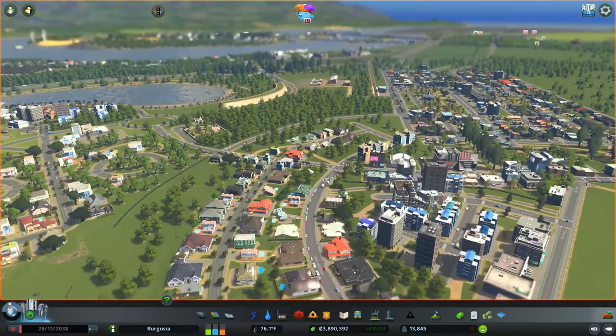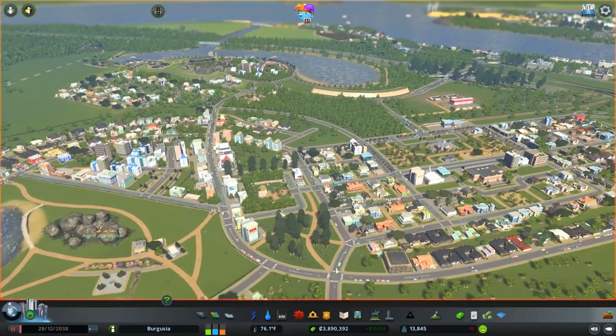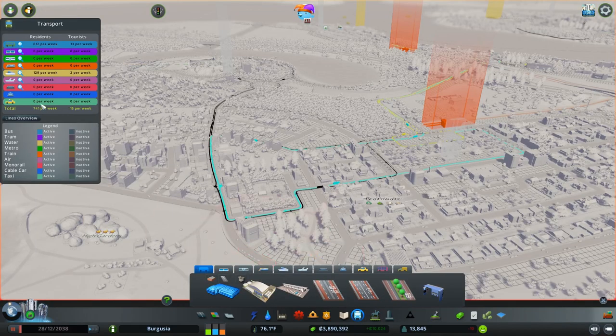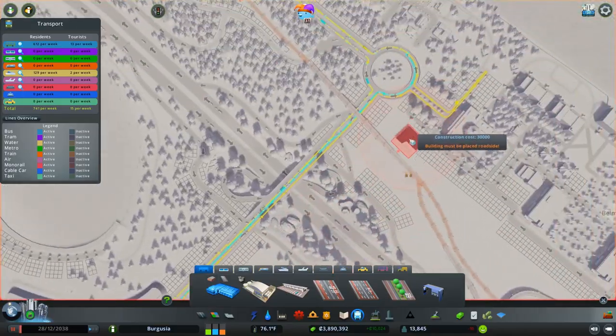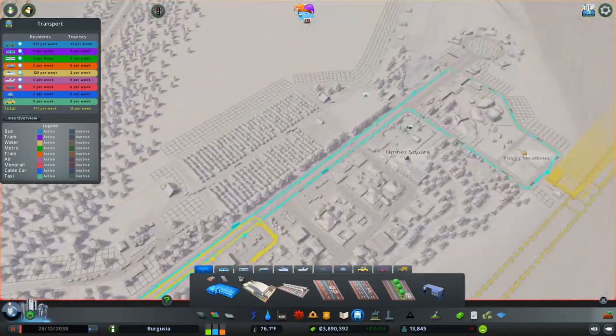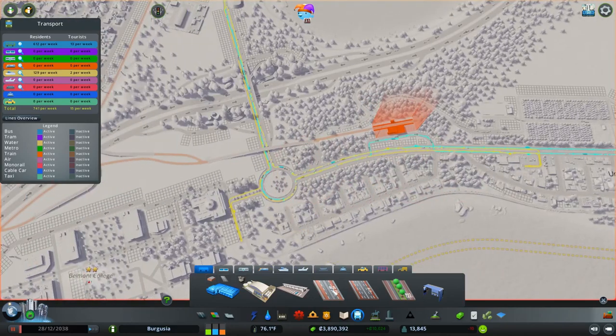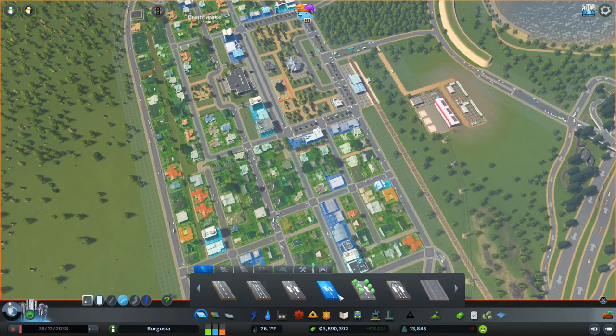So I think now would actually be a good time to go ahead and introduce some trams into the city. Let's have a look at this line — the little turquoise one. It's really simple: let's go ahead and upgrade these roads that the bus line is following into tram roads. Tram roads function the same as any other road, apart from the fact that a tram can ride them.